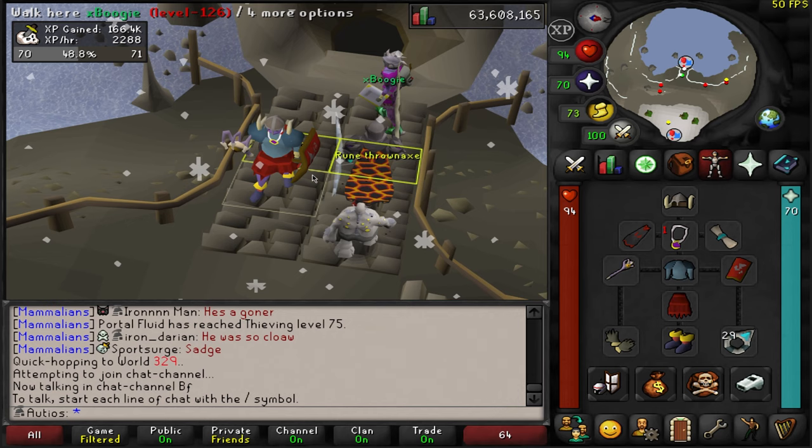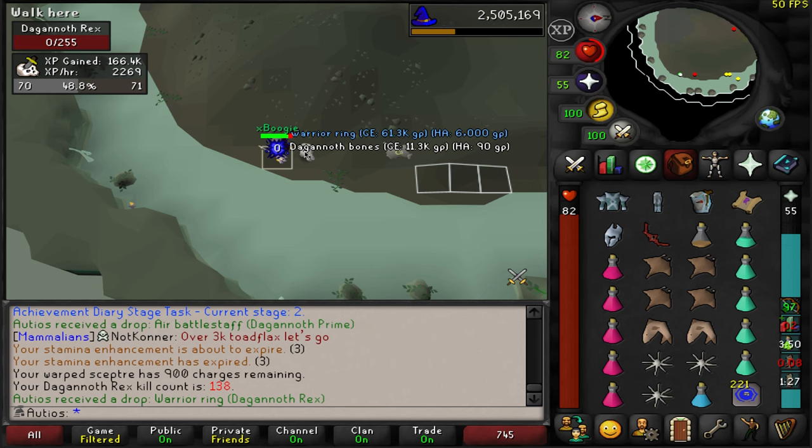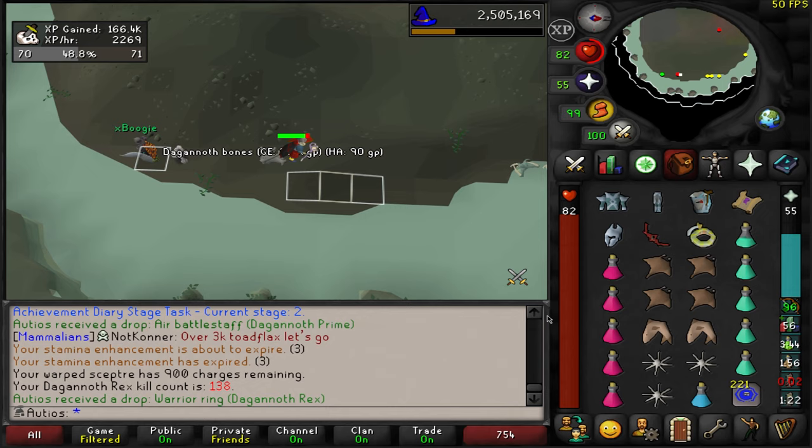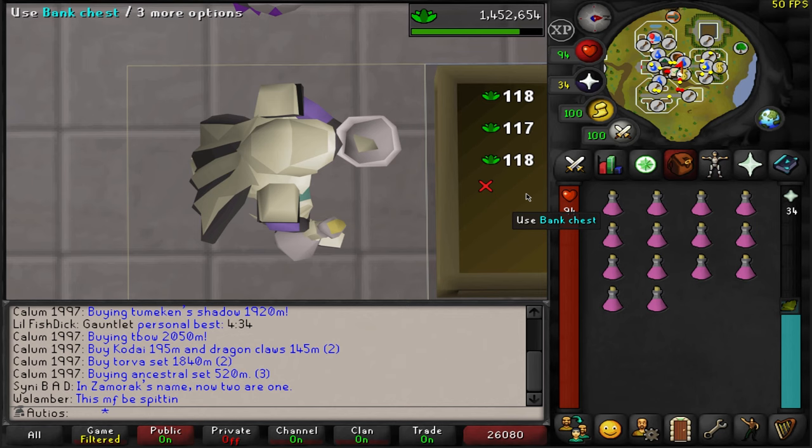I don't have a Dagoneths task, but I just finally said screw it and I'm going to go ahead and do another trip anyway because I really need a Berserker ring. This time I also brought range gear — I'm going to try the method where you kill Rex and Prime. KC 138, we get a duplicate Warrior ring — not what you want to see. Unfortunately, that is the only drop I got from my DKs trip.